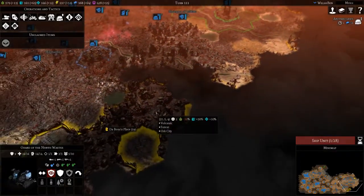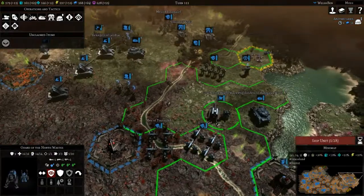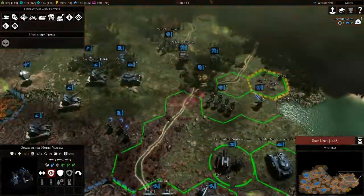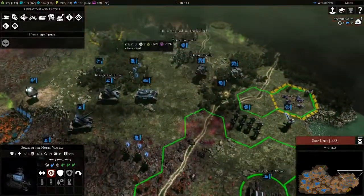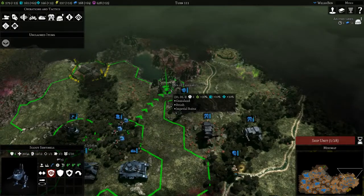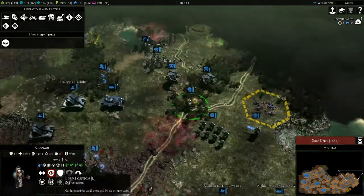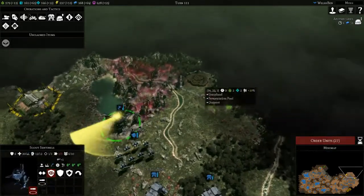Now we need to start moving south to hit the boss's place, which is a stronger settlement. We should scout up here to see what's going on, and on that note maybe we should move our sentinels forward and just scout there.